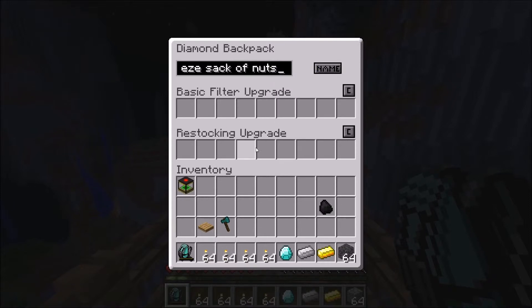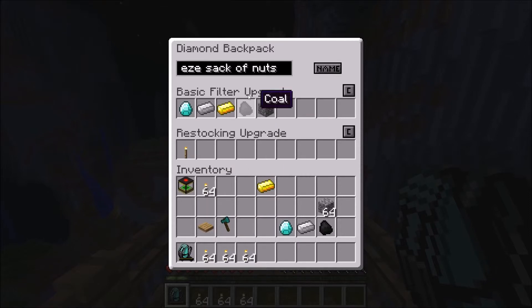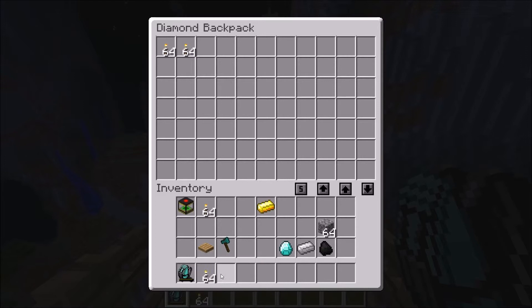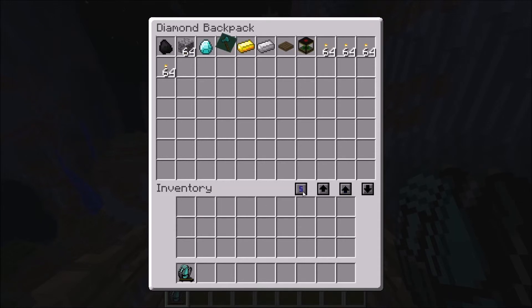So the basic filter upgrade — you just put any type of block that you don't want getting into your normal inventory. So let's say that annoying cobblestone every single time you mine — it annoys the complete living daylights out of you. Well now it's not going to go in your inventory, it's going to go straight into your backpack. There's also the button upgrade which sorts everything out for you — no more having to grab it and rearrange it, just sort it out.